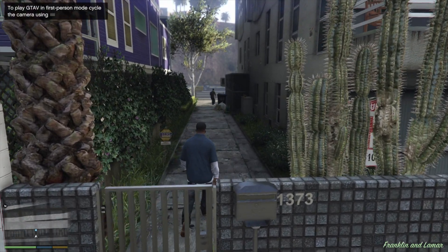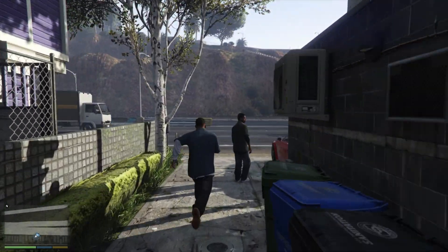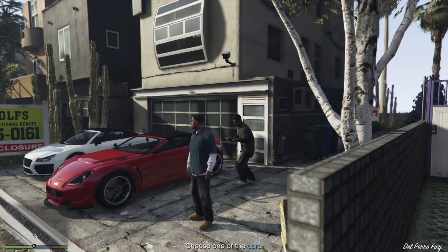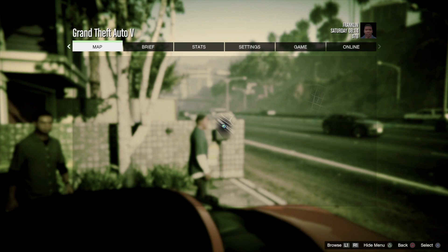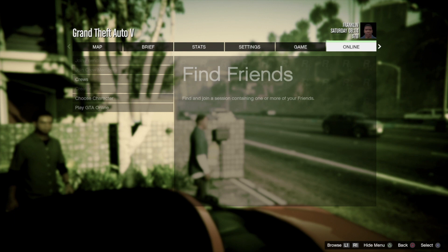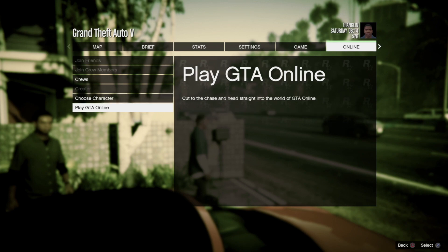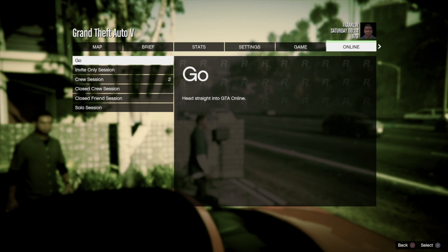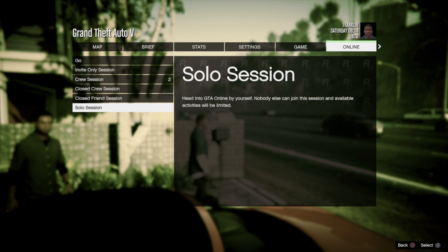And here we go, finally in GTA. Like I mentioned before, you can go online right away, or you can just play the game. It's really up to you. I think online is way better. What we're going to do is press that Options key on your controller, then head all the way to Online. Right here on Online, we're going to click on it and go play GTA Online. We can go into the first option where it says Go - you can go into invite only session, or head all the way down and go into solo.